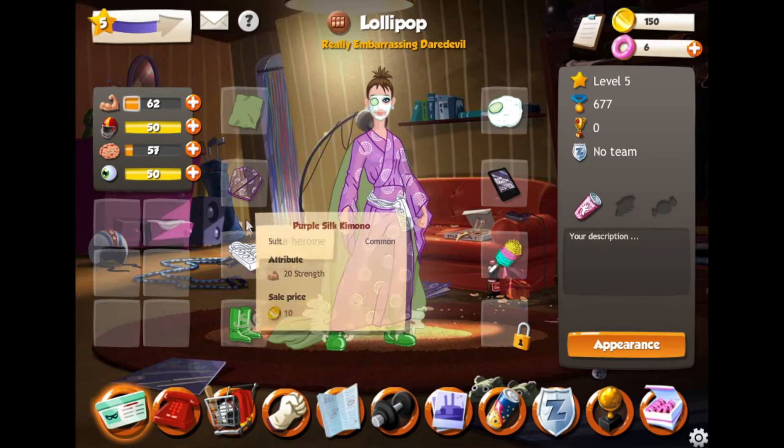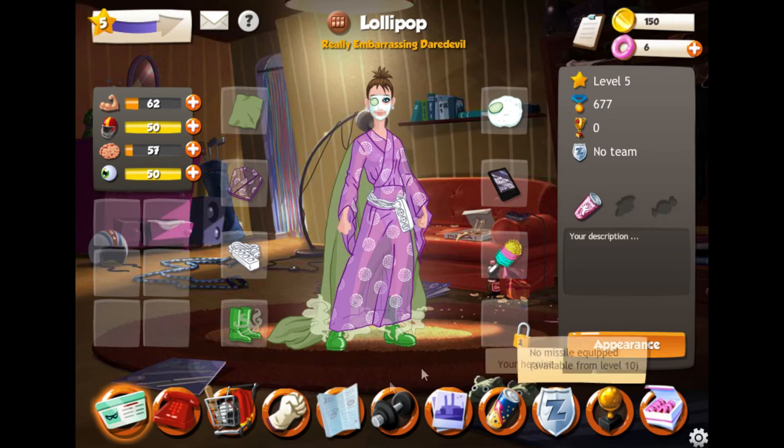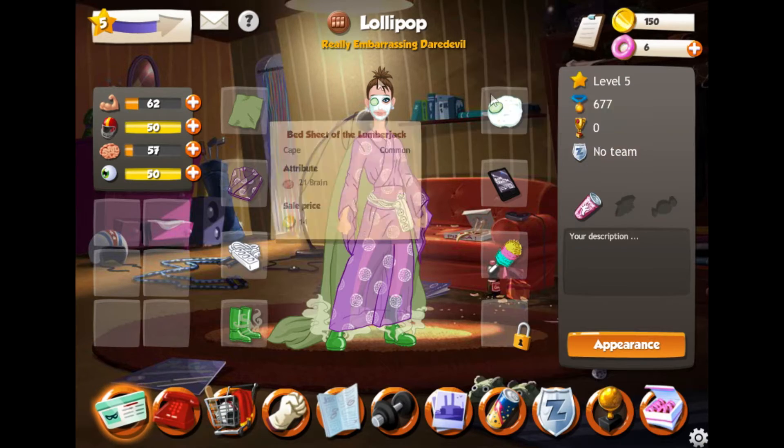So these are just your different items - there's item slots. This is pretty common. If you're a gamer, you'll understand it quite quickly. Down here you have your Heroine which is all this.